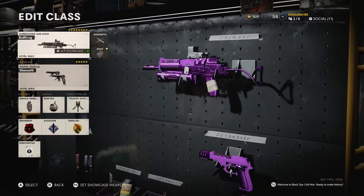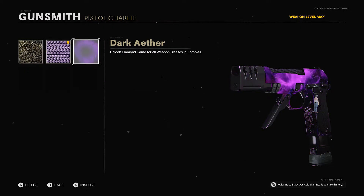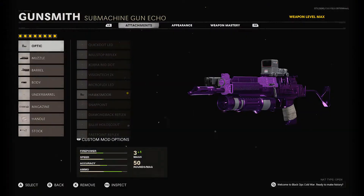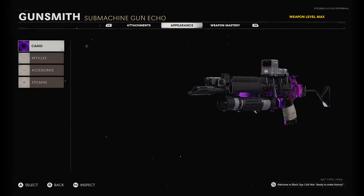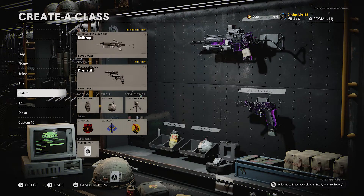I got it for pistols, subbies, and shotguns — all those done. I'm not going to show you all of them, but if you want to see all of them let me know and I'll make a video for that. I'm done — I finished the camos on zombies. Now I just get to enjoy the game, go into zombies, have some fun, get kills, survive, and get to a big round. For multiplayer, just mess around with all the new stuff.